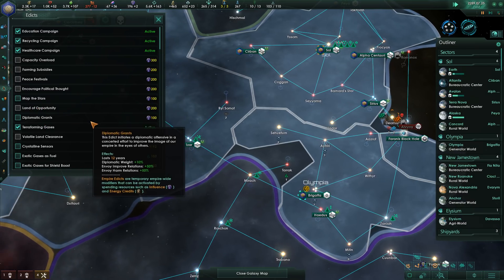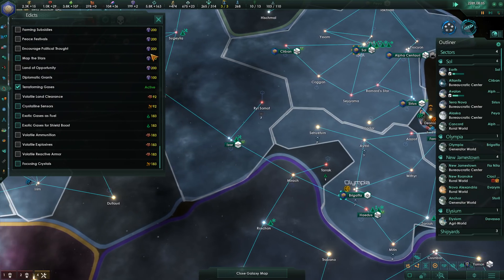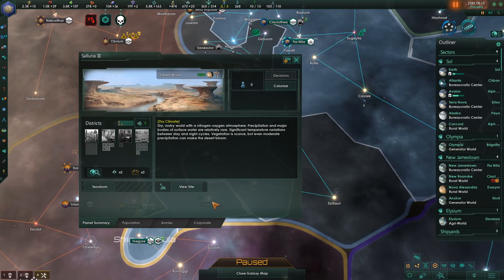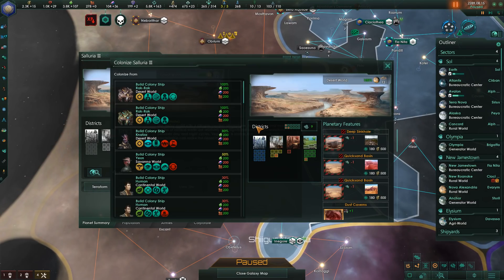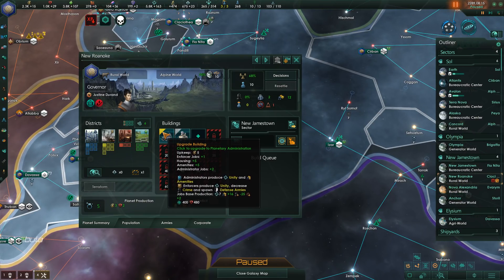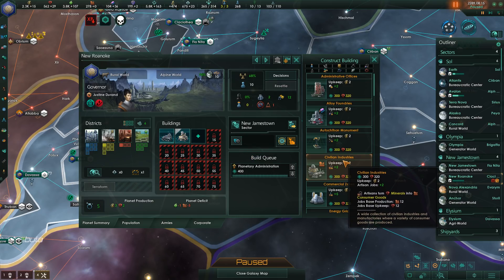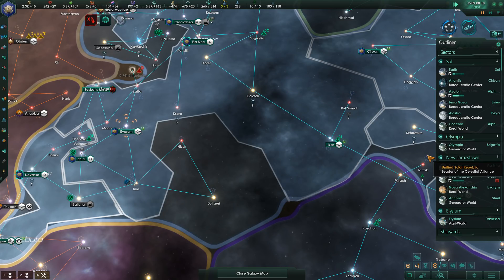We are using terraforming gases because we have this world terraforming underway. Any other worlds worth terraforming? We have this world here — it could be a rock rock colony once we have the alloys for it. There's some dust on that particular planet, so I'm looking forward to that. New Roanoke — we can go ahead and upgrade the planetary administration here.